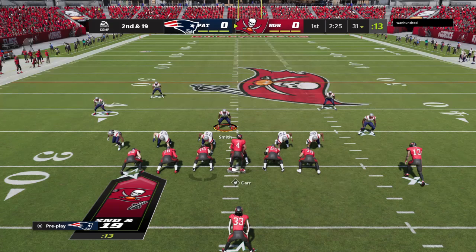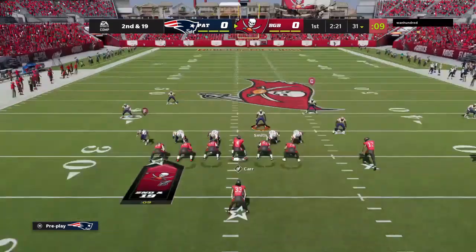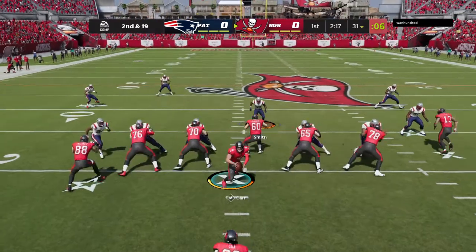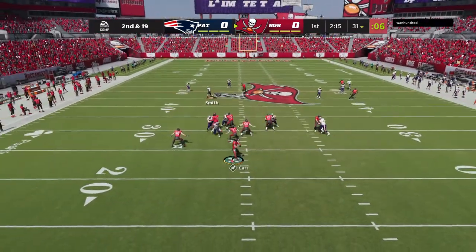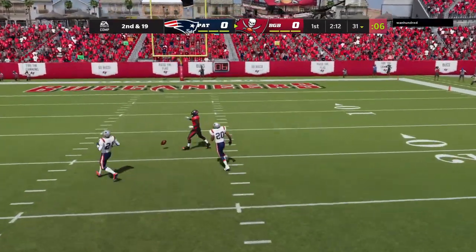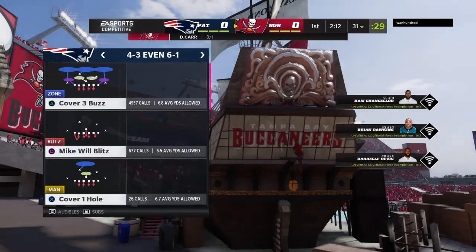Back quite a ways here, facing second and 19. Another try after the first down sack. Carr looking downfield for Godwin, and he bats it away — it falls down incomplete.